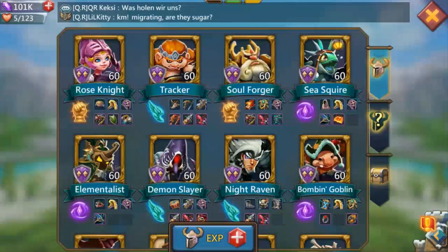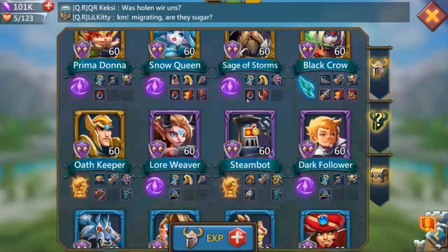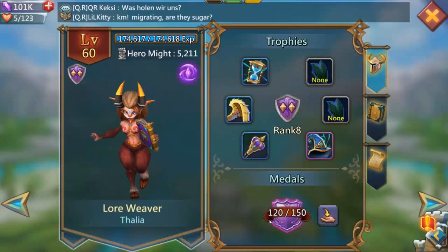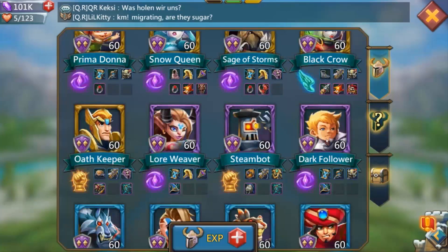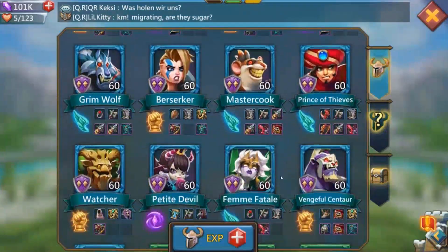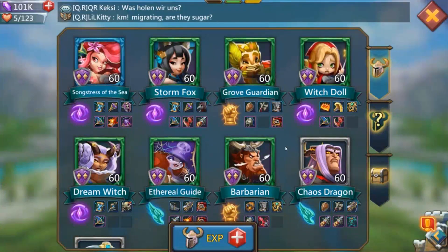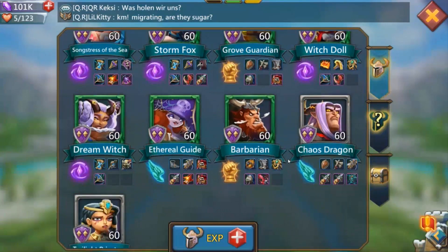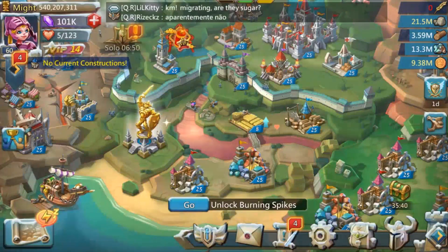As for heroes, every free-to-play hero is gold. It has only one golden pay-to-play hero, Big Guy, and a purple Lore Weaver close to gold — just 10 more dollars if buying five-dollar packs. Steambot and Dark Follower are purple. Grim Wolf, Berserker, Master Cook, Prince of Thieves, Watcher, Petite Devil, Femme Fatale, Centaur, and Songsters of the Sea are all blue. Storm Fox, Grove Guardian, Witch Doll, Dream Witch, Ethereal Guide, and Barbarian are green. Chaos Dragon and Twilight Priestess are currently gray.